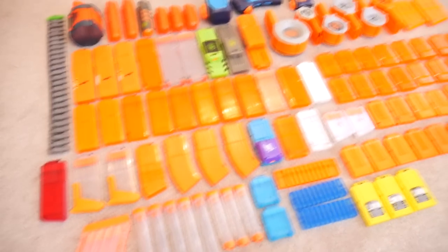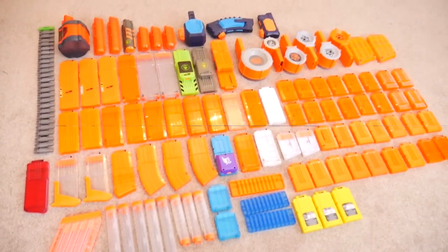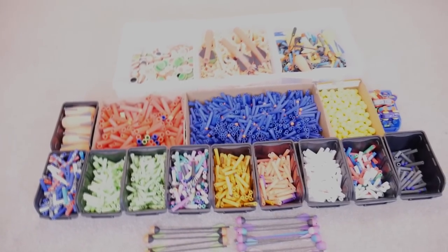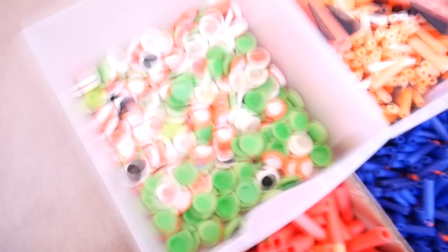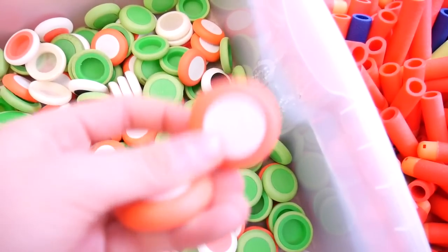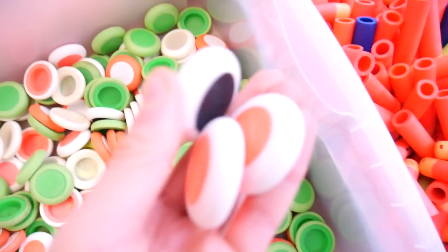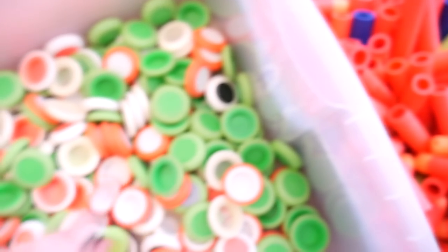For the size of my collection you'd think I'd have more mags — I don't have many because I never really buy spare ones. Now onto ammo. Starting at the back with all the older stuff — a big box of Vortex discs that don't get used much these days, with a variety of colors: green, glow-in-the-dark, the Pyragon ones, and various multicolored ones plus some Zombie Strike ones.